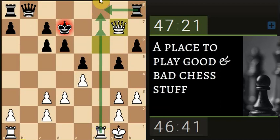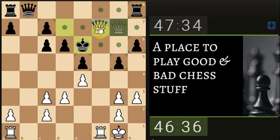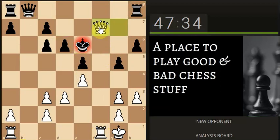So if he takes then the rook takes and the king - he's not going for that, but he looks like he's checked himself though. Yeah, smooth.